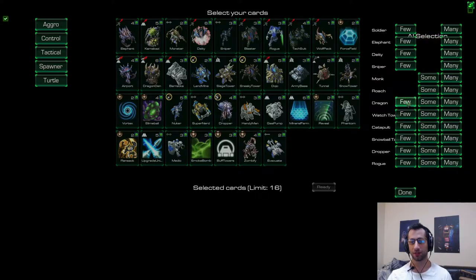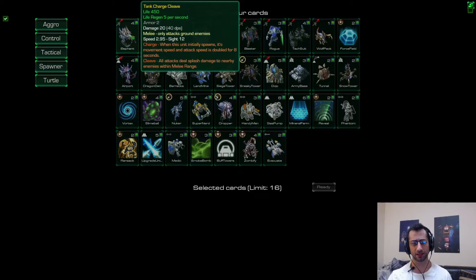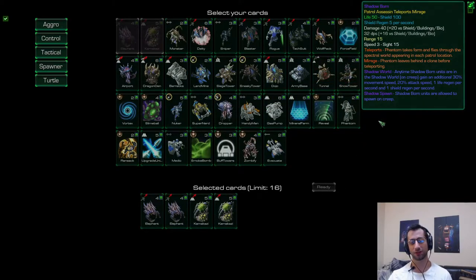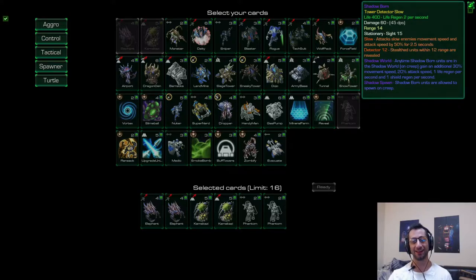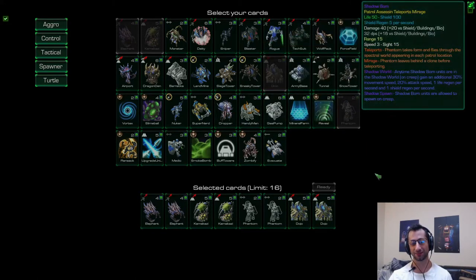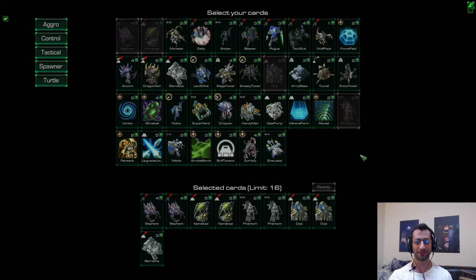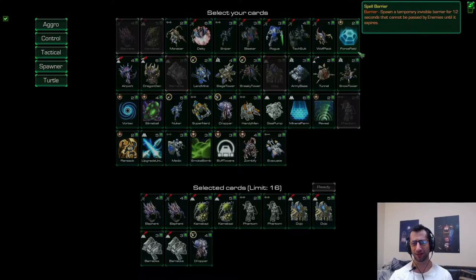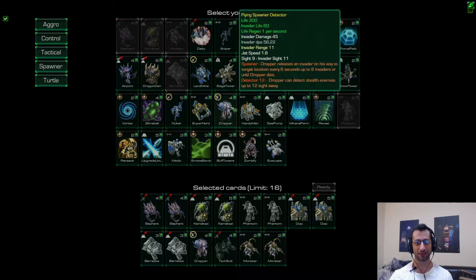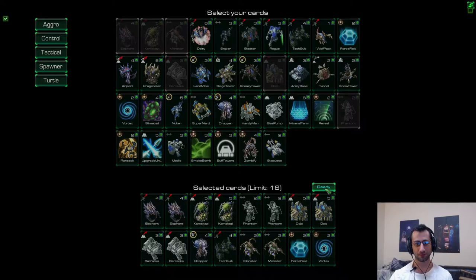I'm going to select a few units for the enemy to use and then select the lineup. You can get up to two copies of a card per deck. All cards have custom sounds and I did some voiceovers for them — one says 'oh master, oh master.' Some sounds are from StarCraft 2 packs or other games; one is Road Hog from Overwatch. Let's jump into it.